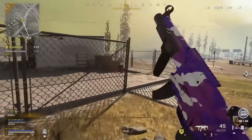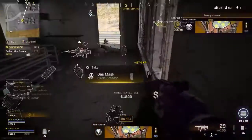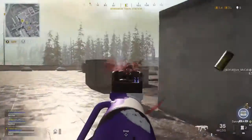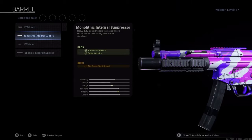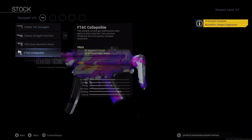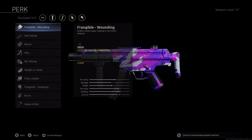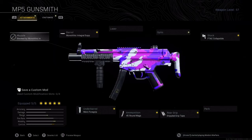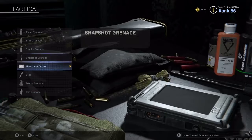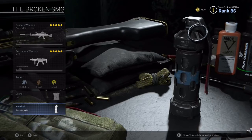I use the MP5 because as an SMG your mobility is at its highest, giving you almost the fastest movement speed possible with a primary weapon. When you're going for high kill games or kill race tournaments you want an SMG to move around as quickly as possible. On the MP5 I use the Monolithic Integral Suppressor, F-TAC Collapsible Stock, Merc Foregrip, 45 Round Mag, and Stippled Grip Tape — though you can swap the grip tape for Sleight of Hand for faster reloads. The perks are the same, and I swap the Heartbeat Sensor for a Stun Grenade.